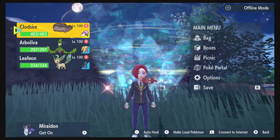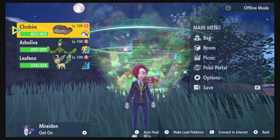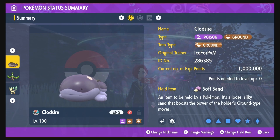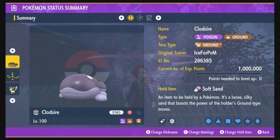What is up YouTube, we are back with another Pokemon Scarlet and Violet Raid build. In this video we are looking at another type of Clodsire. I've already shown you guys a Grass Terra Clodsire — this one's going to be a Ground Terra. Not too much has changed here, so we're still running the Shell Bell to get back our health whenever we take damage.